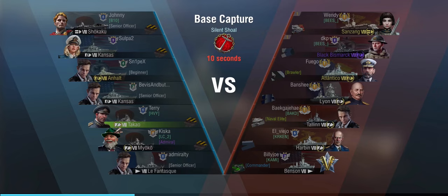We are playing base capture on Silent Shoal. It is a tier 8 game, although the only tier 7 on the enemy team is a Lyon, whereas on our team we have a Miyoko at tier 7. We are also fighting a Sanzang tier 8 — I think it's a tier 8 Saipan or something — Black Bismarck, Atlantico, Lyon, Tallinn, Rabin, and Benson.